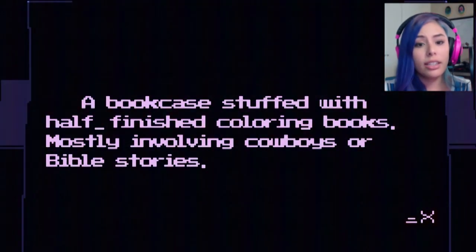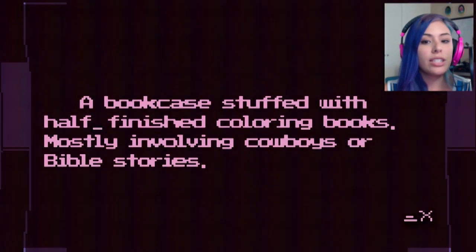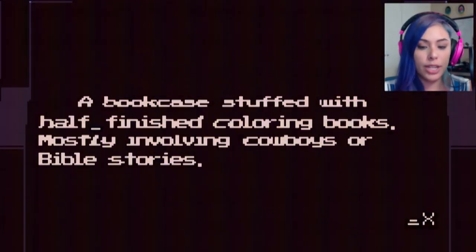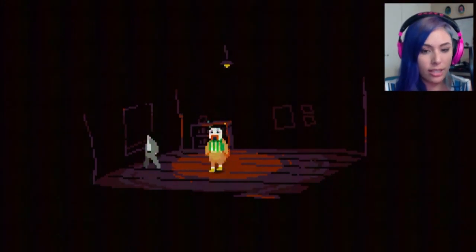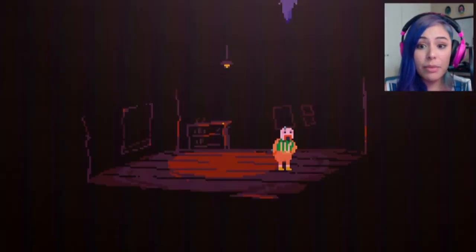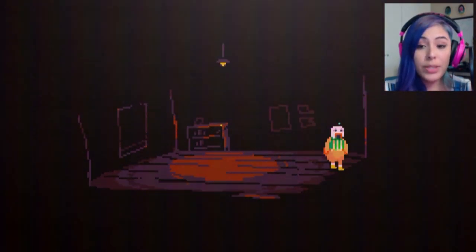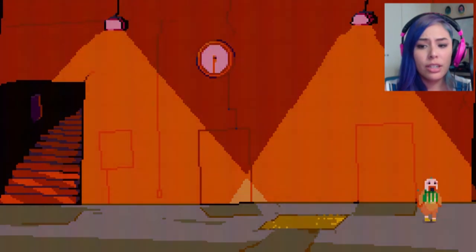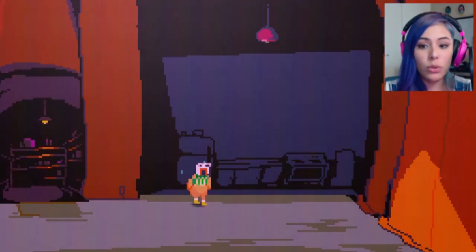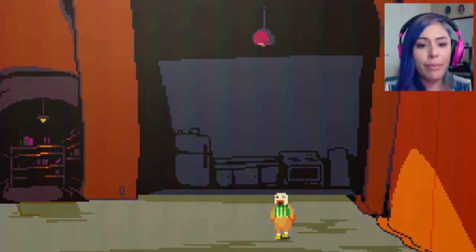Oh, I need to hug — can I hug these other people to make them happy? A bookcase stuffed with half-finished coloring books, mostly involving cowboys or Bible stories. Let's see if I can actually hug these guys. Give me a hug! Oh, I freed this soul! Dropsy, you're the best! Alright, let's go hug this soul — I know that I have to go hug and free some souls now. That's gonna make Dropsy feel better.